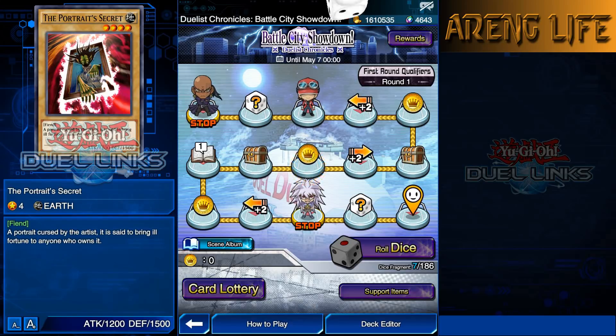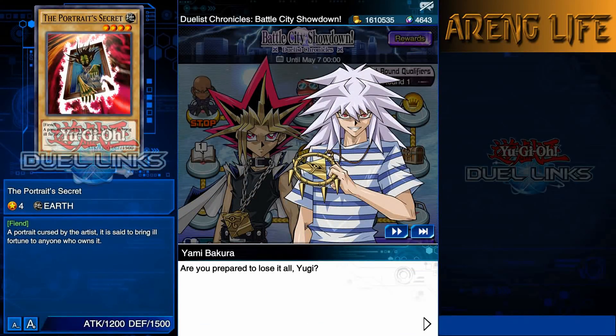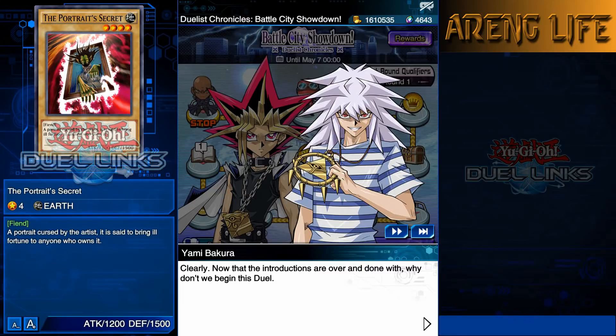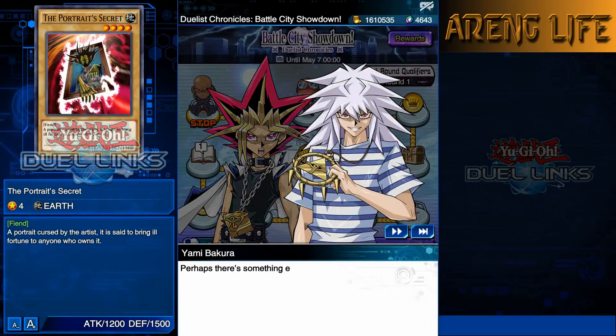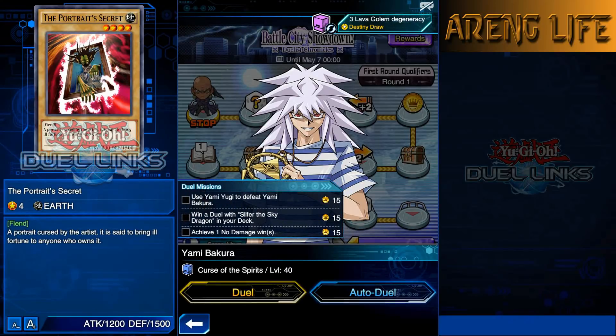Let's roll a dice and we land right on Bakura! He says 'Are you prepared to lose it all, Yugi? I am the spirit of the Millennium Ring.' The duel conditions are: use Yami Yugi, use Slifer in the deck, win with no damage, and Bakura is level 40. I have my Lava Golem deck but I need to switch it up. I'll throw in Slifer just for the lulz and I'm going to use my Dark Magician deck.